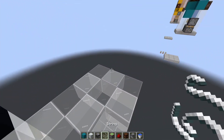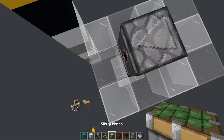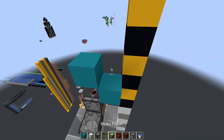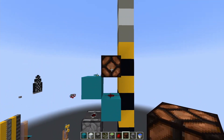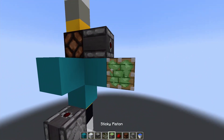Let's go ahead and start our enderpearl detection system. That's going to be a piece of string followed by an observer going into a sticky piston, yet another observer, and a block here and here. Go ahead and place a piece of redstone dust right here as well as a redstone lamp on top of that. You'll need another observer and another block.